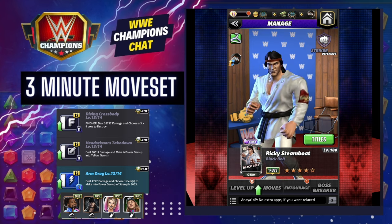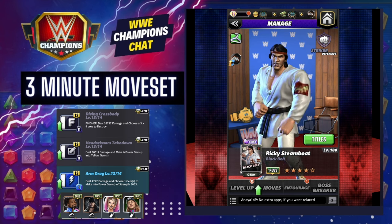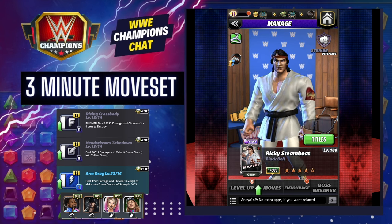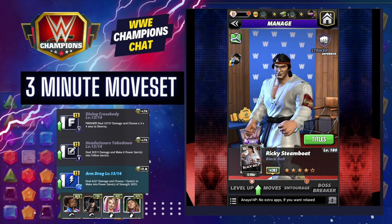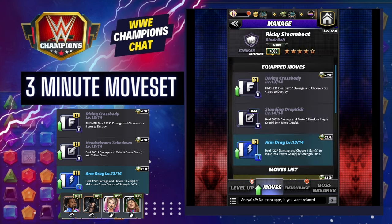He is not good in any sense of the word. At six star he has a move set that would work, but I'm going to assume that you, like me, have not bothered to take this character to six stars. So we're just going for the power gems, and even there you're dealing damage — choose one gem to make into a power gem that almost does no damage at all even at five stars.